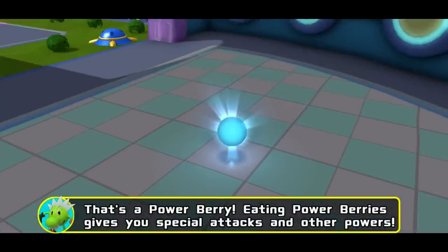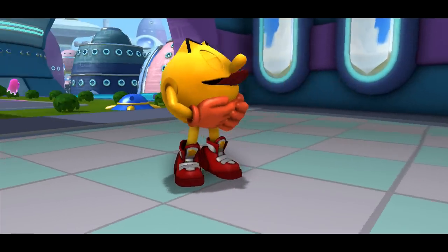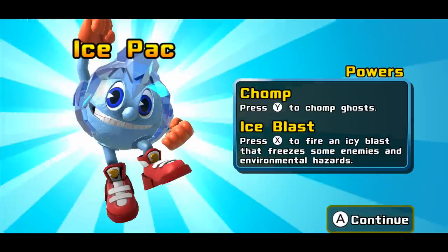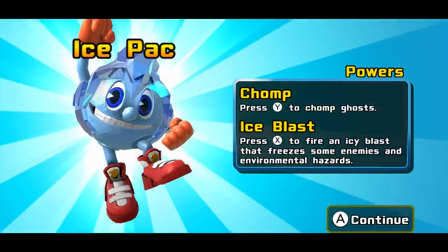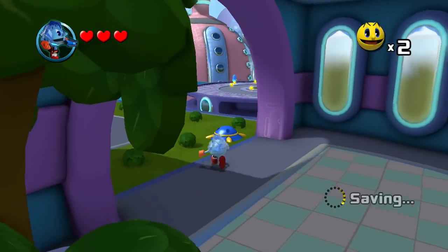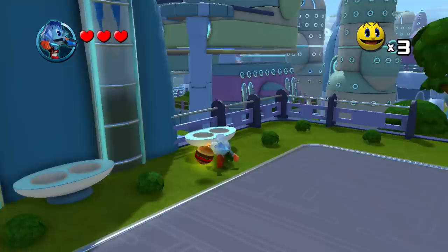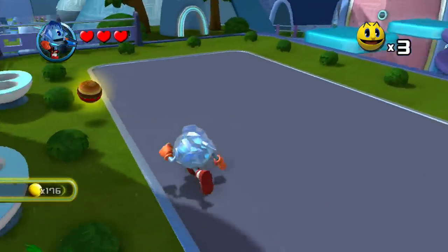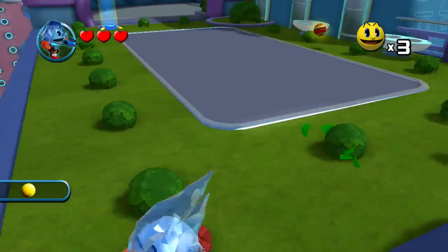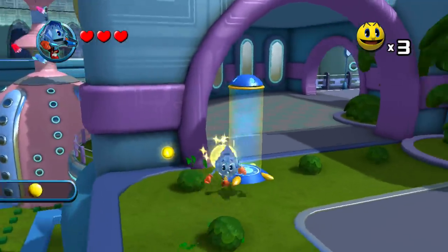Powerberry! Powerberry gives you special attacks and other powers. So I can actually get power-ups? Ice Pack! Now we have an ice blast attack - press X to fire an icy blast that freezes some enemies and environmental hazards, and you can also chomp ghosts as before. Now they're like popsicles - they've been popsicled! Which, on a hot summer day would be pretty good, but it's like negative 17 outside right now here in Canada, so that doesn't really apply. But let me know if it applies to where you reside.